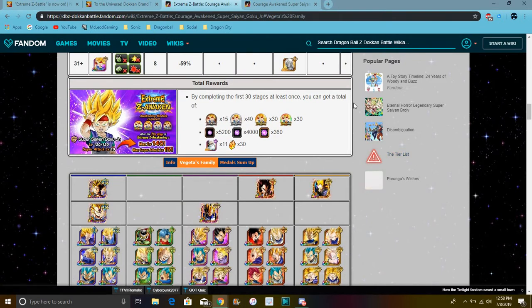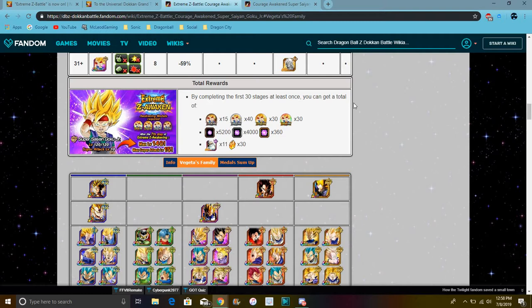For the SA level 15 stuff, you basically have to farm out another Goku Junior — the Super Saiyan one. I feel like I did that already. I feel like I have a copy of him.